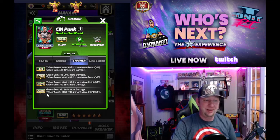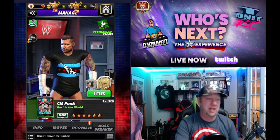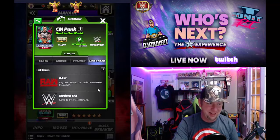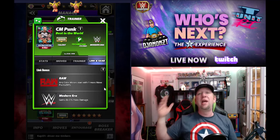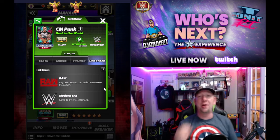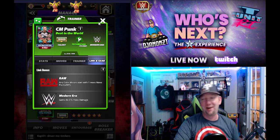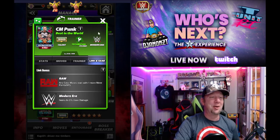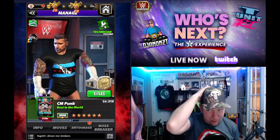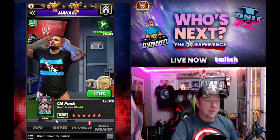He is a trainer: yellow moves start with two more MP, green gems do 50 more damage. Let's check the links — he's got the Nexus link. You give every version of John Cena the Nexus link but you don't give the man who was the leader of the Nexus the Nexus link? Just kidding — he's got a Raw link in the modern era. We're gonna need to see that Straight Edge Society link with Luke Gallows too.